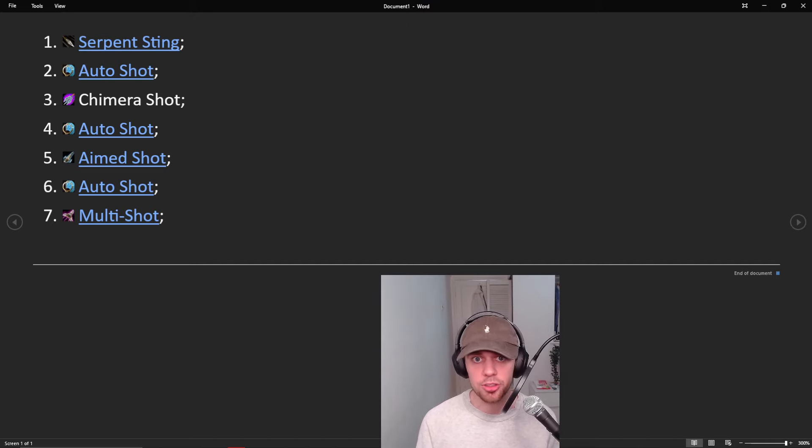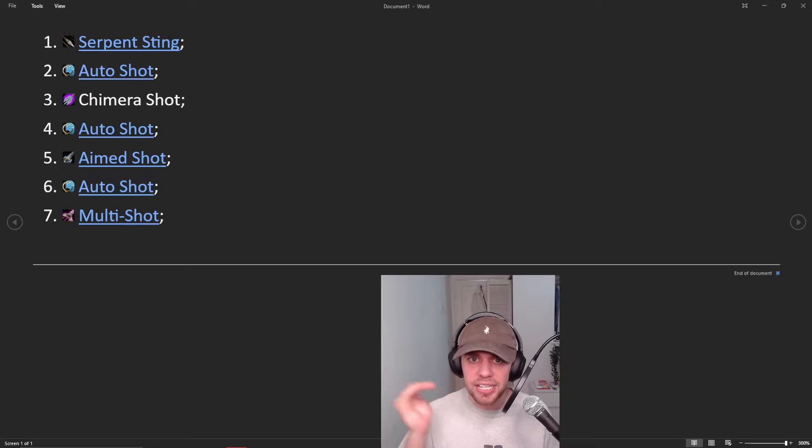Lastly, how are we going to put it together into a rotation? Excluding traps and cooldowns, the core simple rotation looks like this: Serpent Sting, Auto Shot, Chimera Shot, Auto Shot, Aimed Shot, Auto Shot, Multi Shot — you're basically weaving in and out of Auto Shots and abilities in that order. Something else you're going to want to do is melee weave. Stand at 8 yards away from your target — that is the minimum range to use ranged attacks. Quickly run in from 8 yards to around 3 to 5 yards depending on the hitbox of the boss, and use Raptor Strike and Flanking Strike. That is how you melee weave. You're weaving in Auto Shots and Auto Attacks with your melee weaving and the abilities listed.